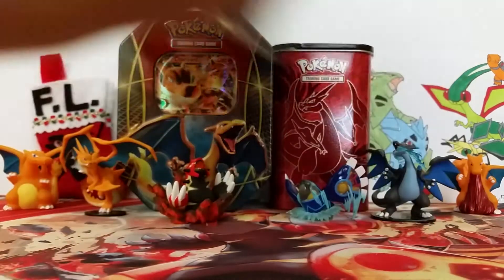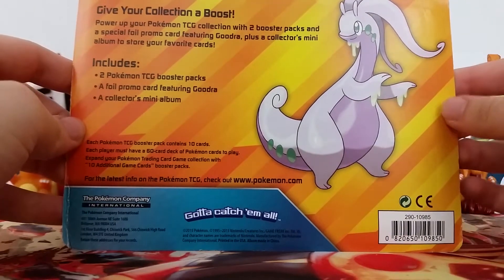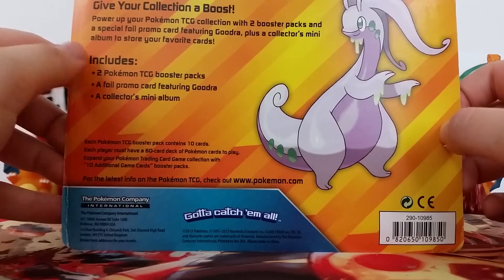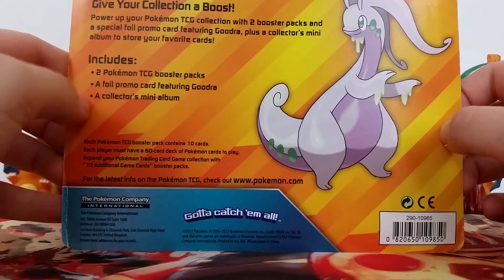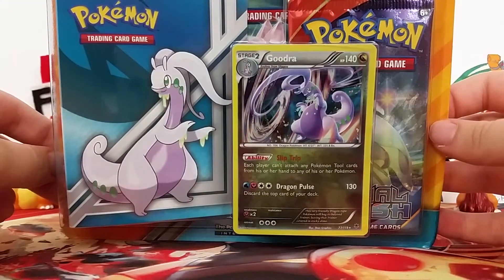So I'm actually gonna look at the back of this. Usually I don't, but this time it's pretty cool because I like the colors and then there's a little Goudra on the back here, so that's nice. It includes two booster packs, a foil promo card featuring Goudra, and a collector's mini-album. I really love Goudra, so I had to get this, but let us get into this awesome blister pack.